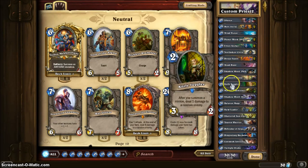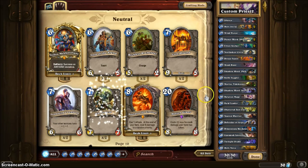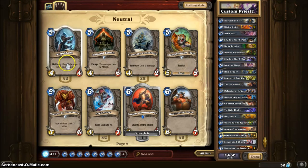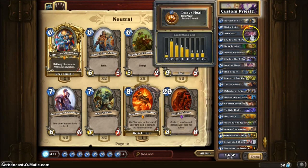I'm probably gonna take out a level 1 or 2 mana card. I remember there was a level 5, a 5 mana card — Nightblade. When you summon him it deals 3 damage to a hero, and he has 4 attack 4 life which is pretty decent. I always like having that. I think that's a good Priest deck.